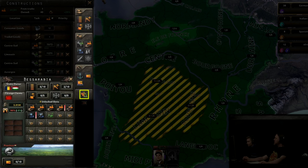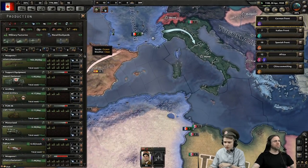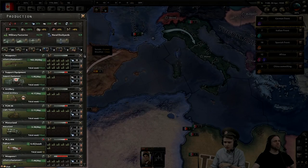The final button at the bottom allows you to convert military to civilian factories, or vice versa. Next, let's move on to military factories, which live in the production window.